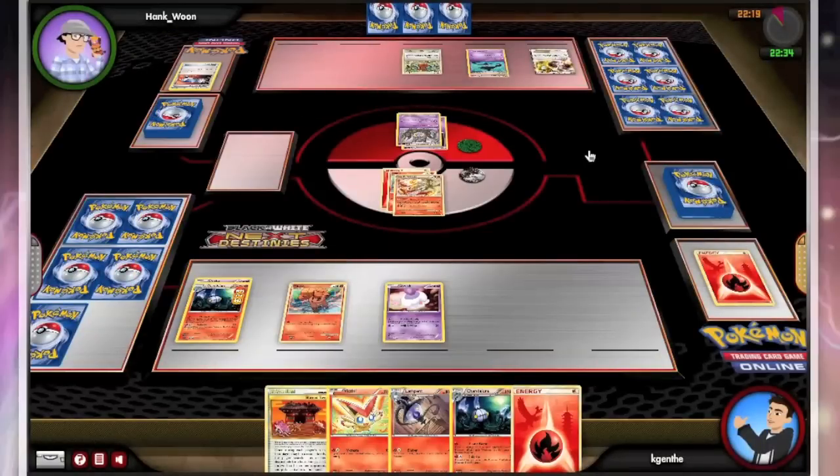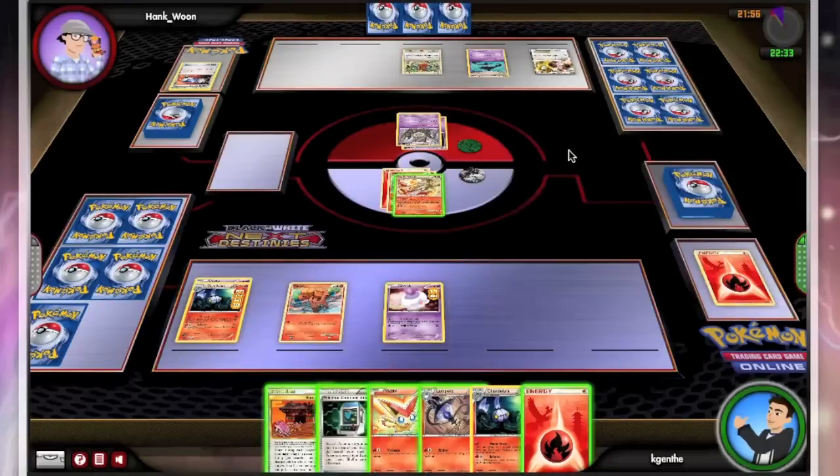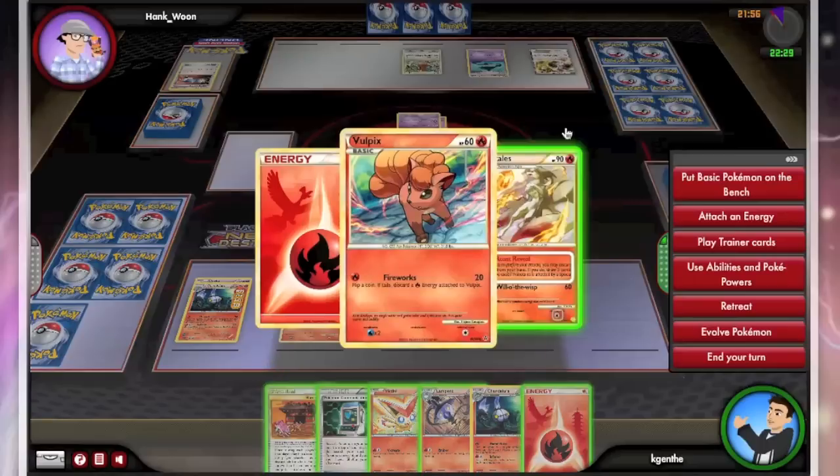Now it's his turn. He's going to lay down the Doduo and start moving here. I'm starting to notice when I'm actually playing this game that he seems to only have three cards. I'm going to use that to my advantage because I know he's stuck — I can't imagine him having that many things in his hand. He didn't Oak, he didn't N, he didn't Juniper. He appears to be stuck.